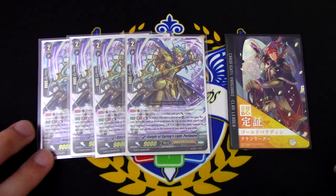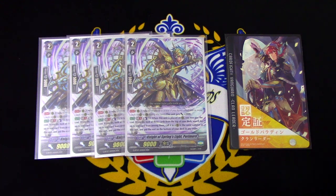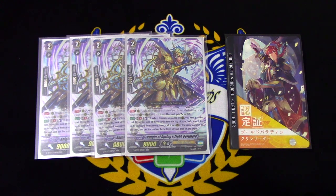The other skill is Auto, Generation Break 1. When this unit is placed on Rear, I may pay the cost, Counter Blast 1, and look at the top 3 cards in my deck. Search for 1, call it to the rear guard circle in the same column as this unit, and I can put the rest on the bottom in any order. The purpose of this card is to fill the field.